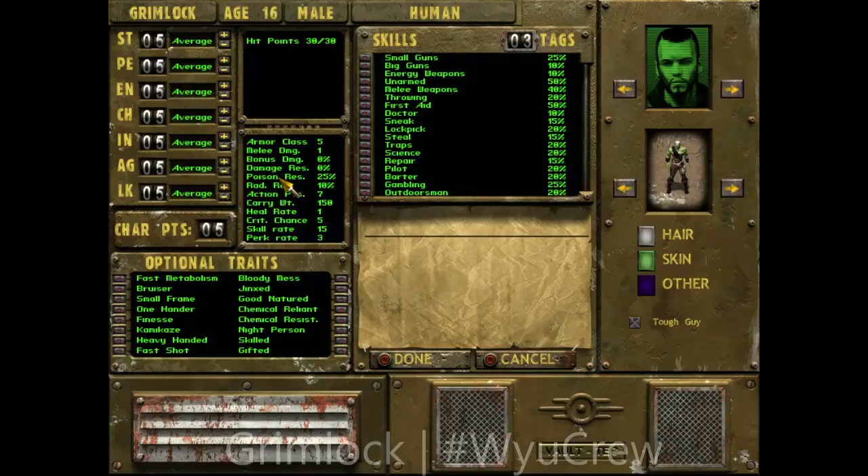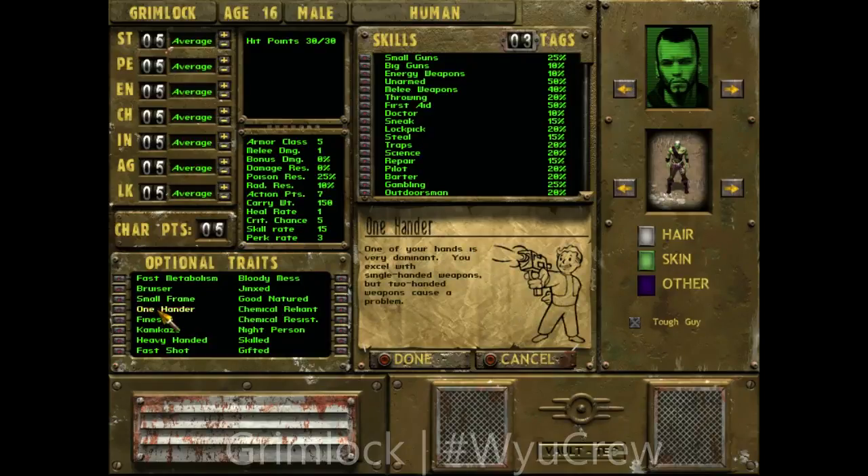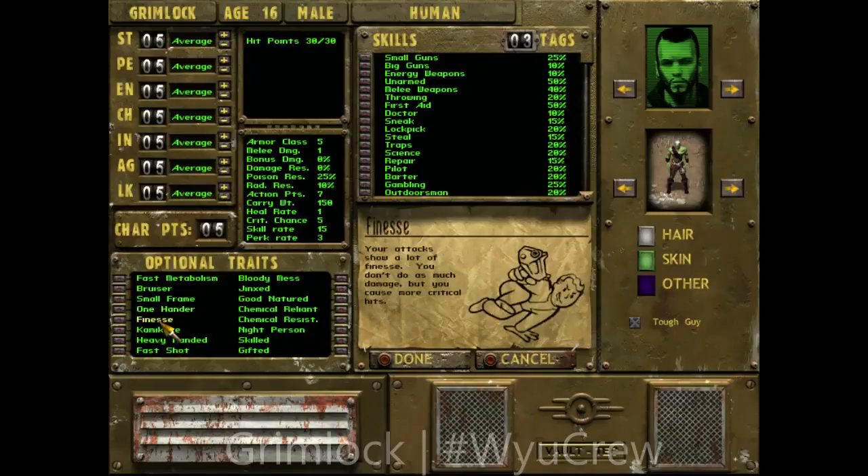I have never been good at character creation on any Fallout game. For optional traits: Fast Metabolic rate is twice normal — more resistant to radiation and poison but your body heals faster. Bruiser, I know what that is and I don't want it. Small Frame — you can't carry as much but you're more agile. I'm 6'4 and not small-framed. One-hander — I don't like single-handed weapons. Finesse — your attacks show finesse, you don't do as much damage but you cause more critical hits. Yes, let's do that.